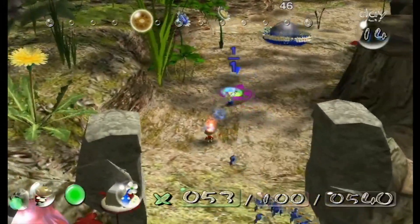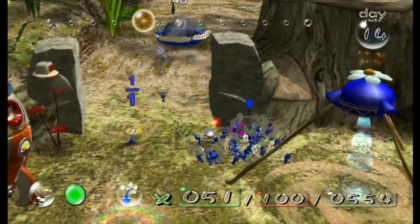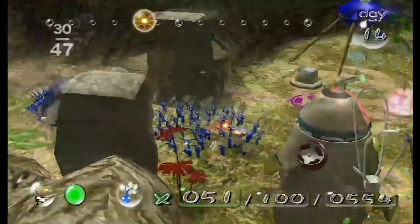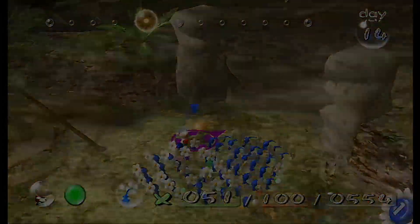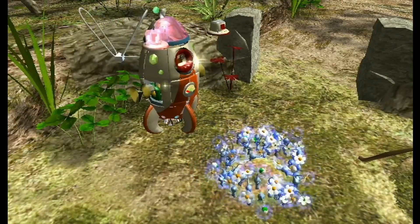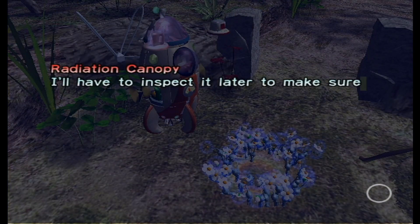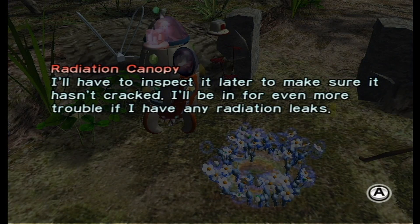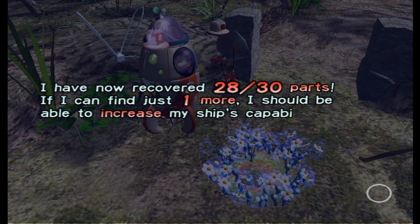With that, we're actually pretty much done with the entirety of the Forest of Hope. I can just use this time to grind a bit more Pikmin and get my colors up, but I'm not going to do that. I can actually do what I wanted to do as well. The Radiation Canopy — I'll have to inspect it later to make sure it hasn't cracked; I'll be in even more trouble if there's a radiation leak. And I'll recover 28 out of 30 ship parts — if I can just find one more, I should be able to increase my ship's capabilities.